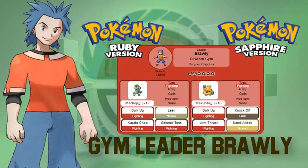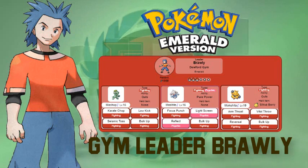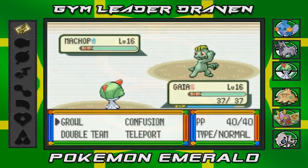For those playing Pokemon Ruby or Sapphire, Brawly has only two Pokemon: a level 17 Machop and a level 18 Makuhita. Their main strategy is Bulk Up to raise attack and defense and then hit hard. For Pokemon Emerald, he has three Pokemon: Machop at level 16, Meditite at level 16, and Makuhita at level 19. Make sure to have both a flying and psychic type Pokemon. Stock up on Potions and have a second flying type ready.